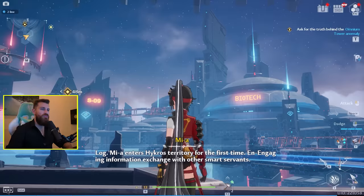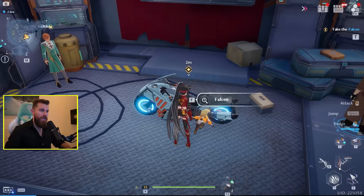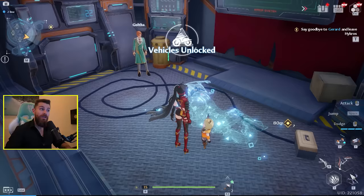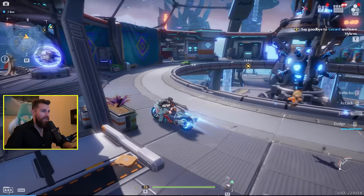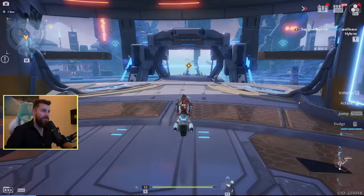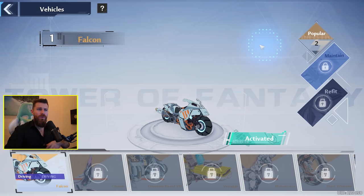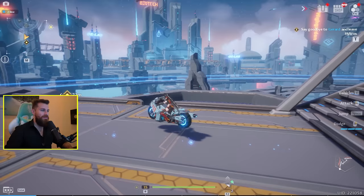Now I'm finally atop this giant tower - pretty cool scenery. It's like a giant space city in the sky. We're going to get a motorbike - vehicles unlocked. Press V to whip out my bike and that's going to be a faster way to travel around the world. Press space bar and it does a little jump. Later on you can get robots, cars, horses, and many different mounts including a cube.